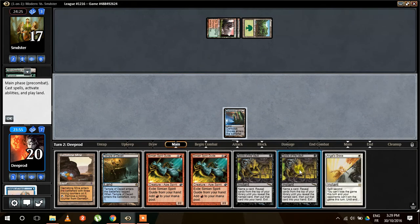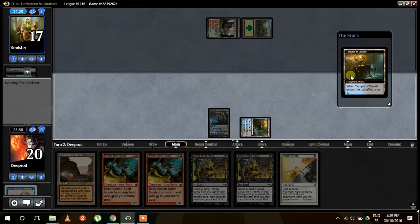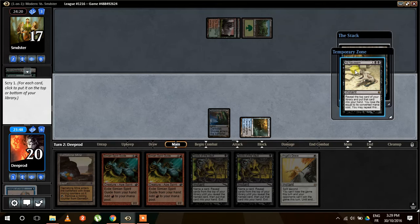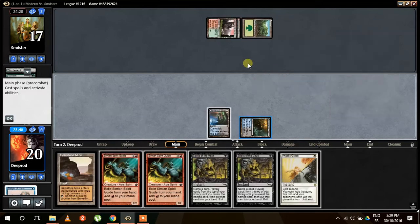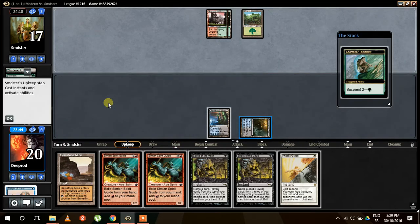Another Spell of the Vault. We're going to Scry — we have nothing else to do. We're just gonna dig for Ad Nauseam, that's all we need. And here it is. Perfect. Put on top of the library and pass.